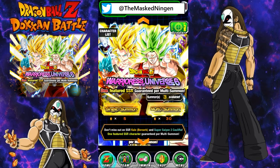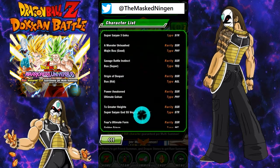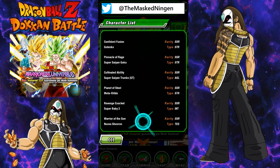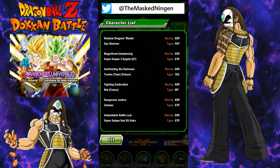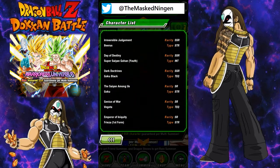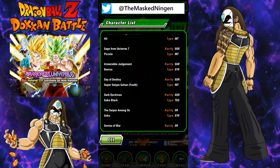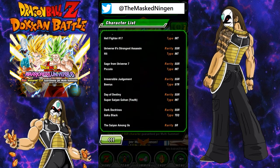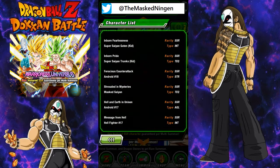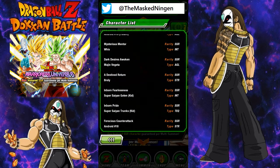As discussed in the last video when I did the summons on the Hybrid Saiyans banner, the reason why I feel like these discounted multi-summons are worth doing if you have the stones to spare is: if you go into the list of all available units and scroll to the bottom of the SSRs, you can see the banner contains LR Goku Black, LR Gohan, Marsayans — who's obviously very useful — and then LR Broly and LR Majin Vegeta.